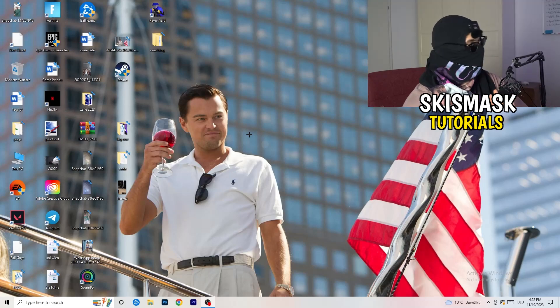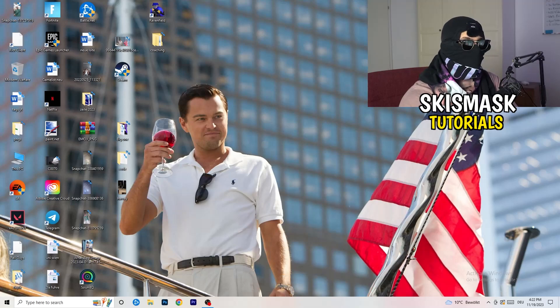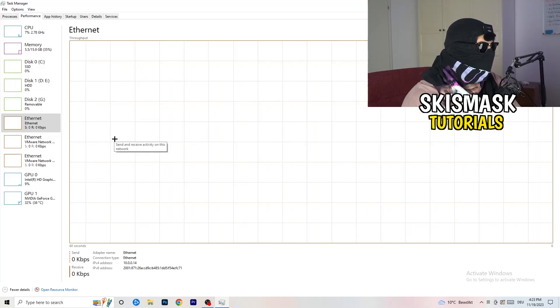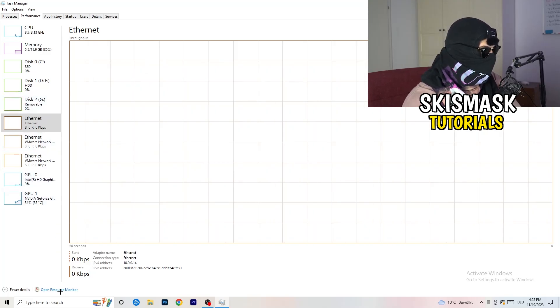Once you've checked the hardware, let's look at what you can do on your PC. Navigate to your taskbar — right-click on it and open Task Manager. Go to the top left corner and click on Performance. You'll see options like ethernet, GPU, CPU, and disk, but what we care about is clicking 'Open Resource Monitor' at the bottom left corner of the screen.